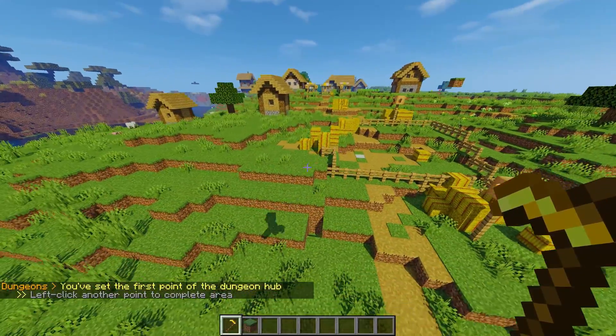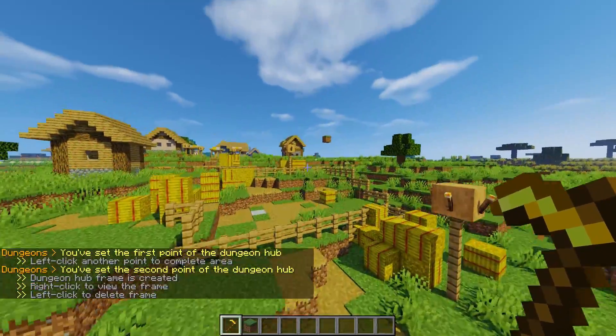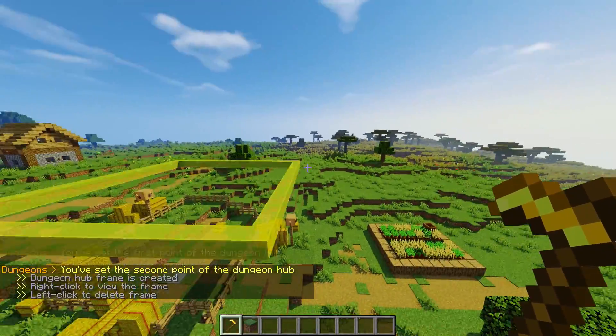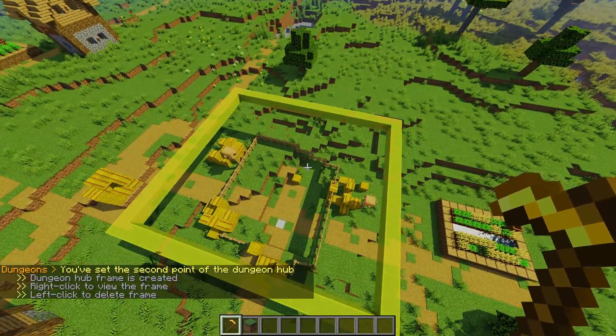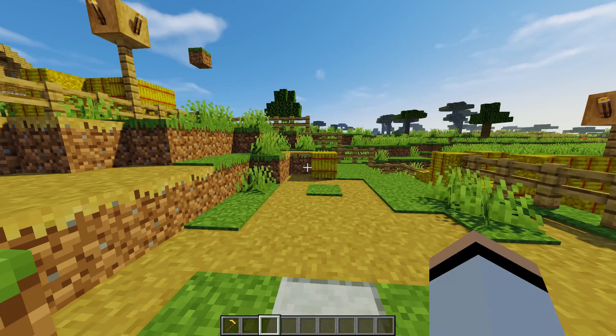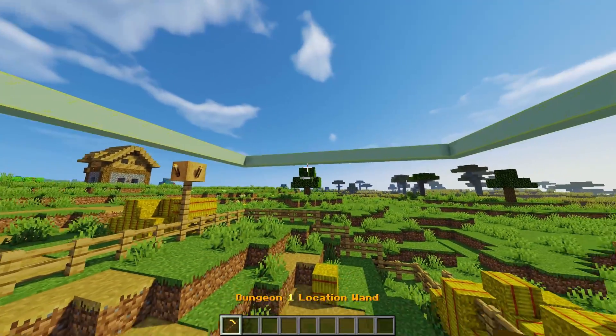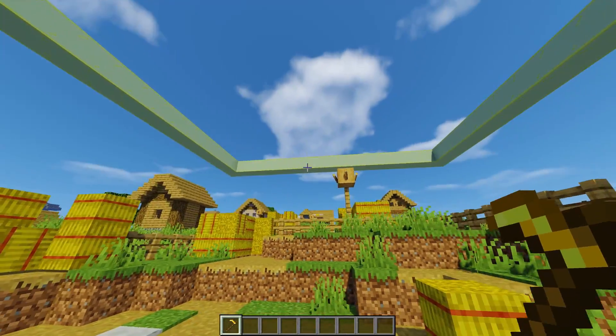Left click and right click on the two corners of your region. Once you've done that, it's automatically set to that dungeon hub — the region is created from those two clicks. If you right click in the air with your wand tool, you'll see a little frame, which helps you visualize exactly where the hub is.